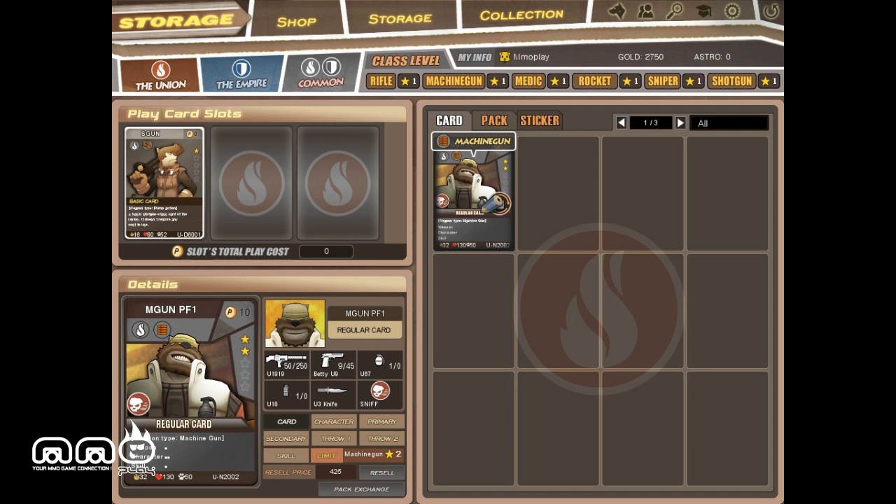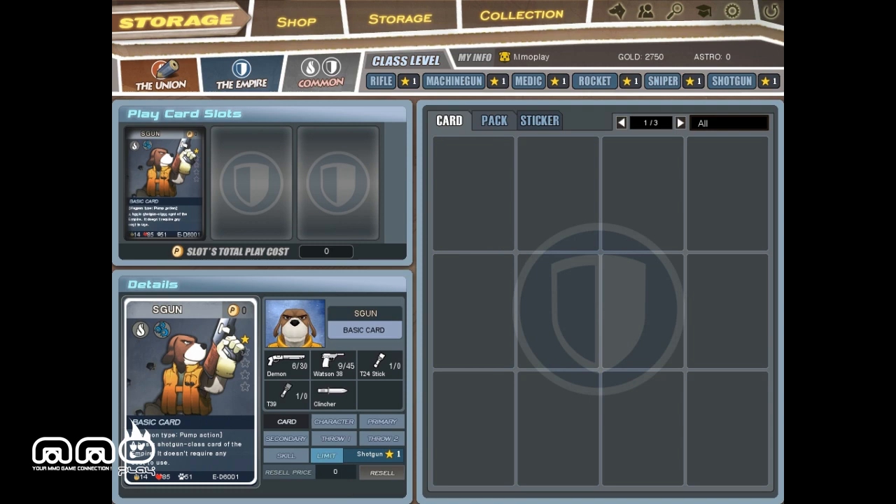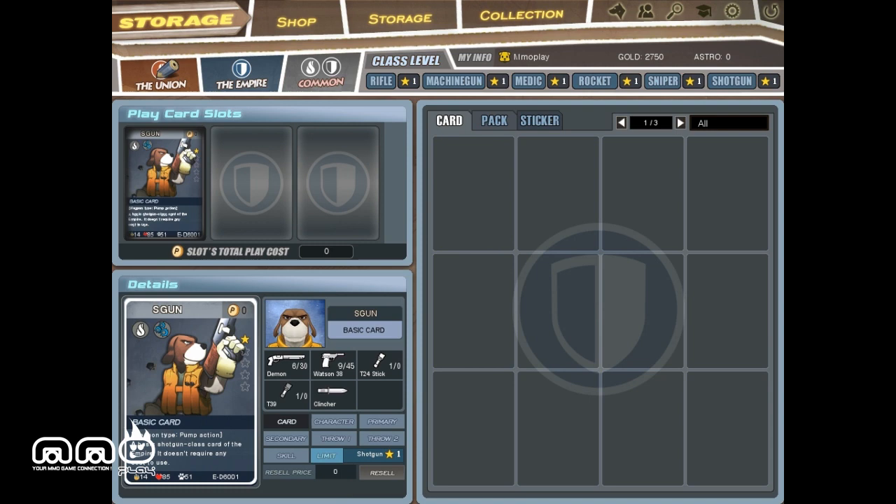There's also going to be an XP system for some progression. The level system is tied to class — you have to have certain level requirements to use higher-level cards. Check the game out; it's available for free on OG Planet called Gundog. Stay tuned to more from MMO Play. Thanks for watching.